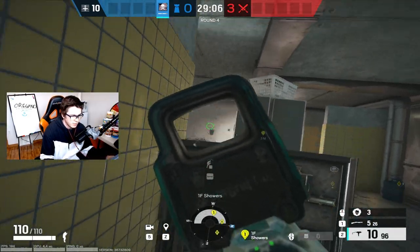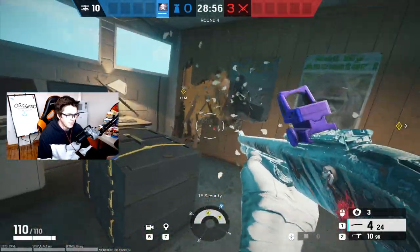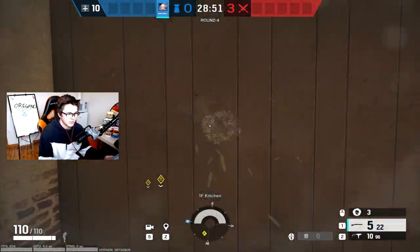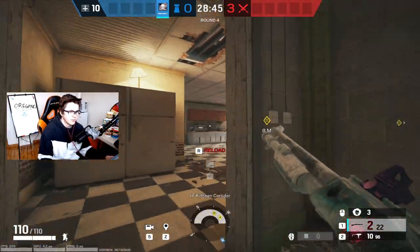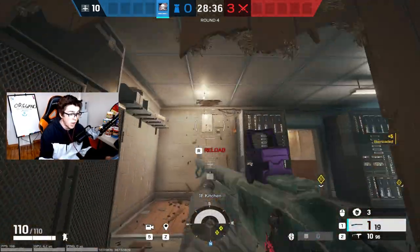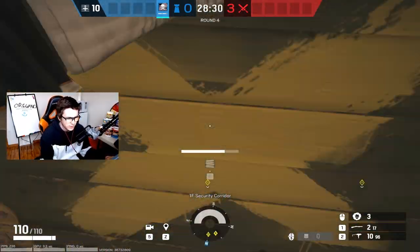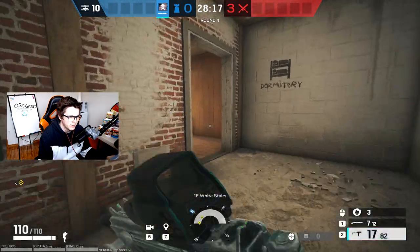Your showers player with some ADS's contests the walk-in from small and holds this area — keeping control of this area is really strong. Your security rotates will be the exact same as the meeting site — those two rotates. The only difference is you're not gonna have the meeting rotate; you'll reinforce those two walls instead. The hole above green hall is really good again from kids so your kids player can watch for people coming through. Barricade this door so you have info on green — a lot of people try to sneak in through there.